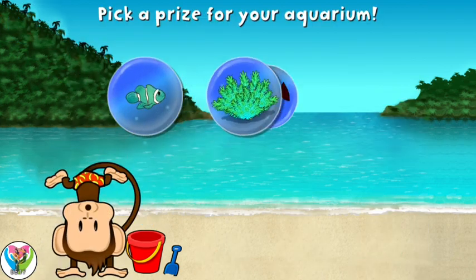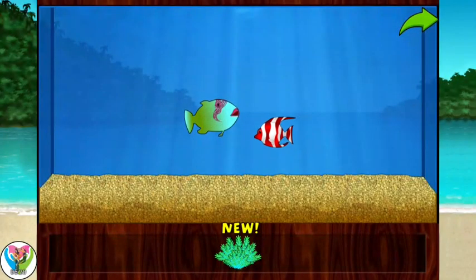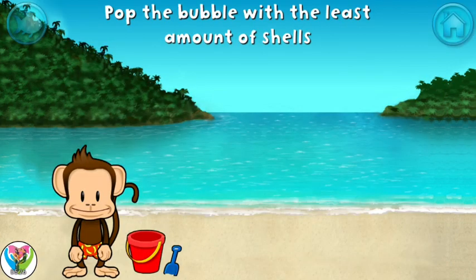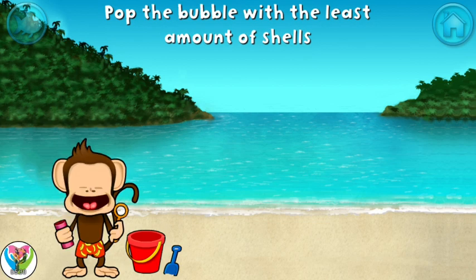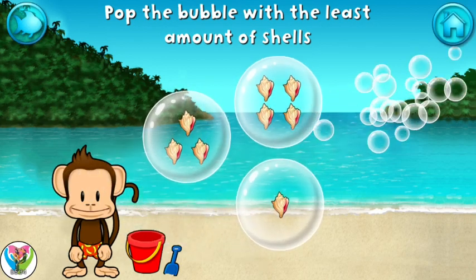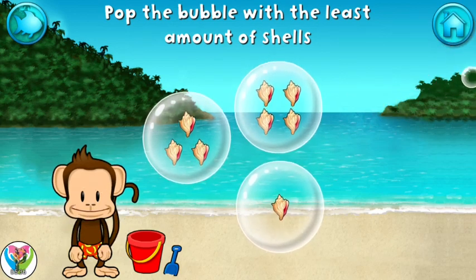You won a prize! Add things to your aquarium by dragging them from the tray. Touch the arrow to get back to the beach. Pop the bubble with the least amount of shells! Fantastic!